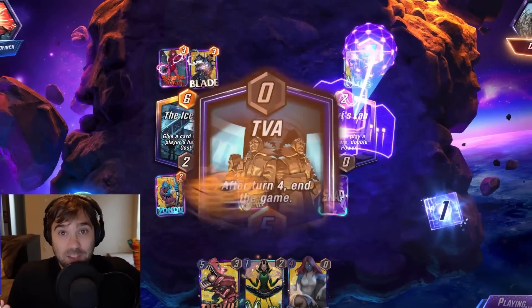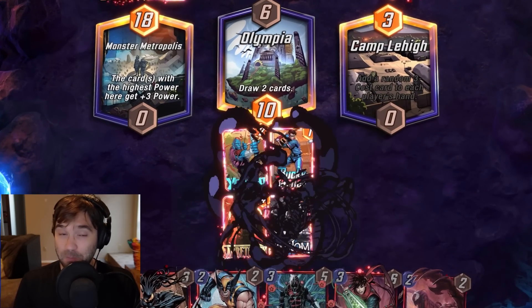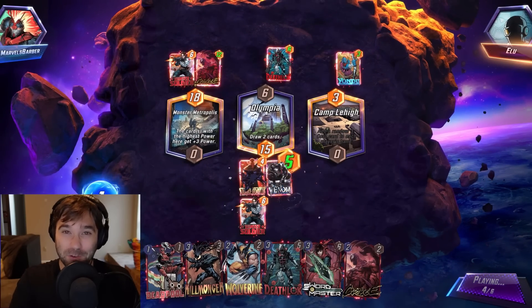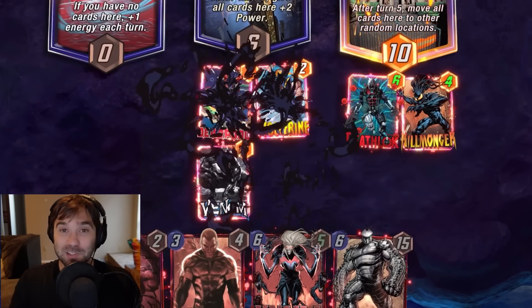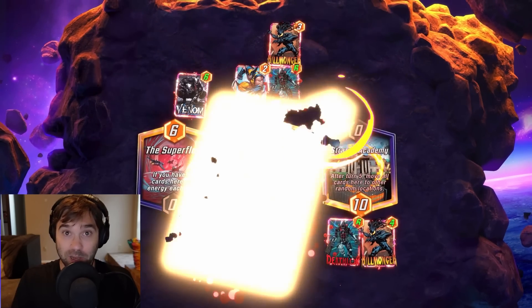Starting off with the celebration events that are running: we have Twitch drops, where you can watch up to 6 hours to earn 3 card variants and more between 8/22 and 8/29. They're also adding in another new login bonus, so every day of the week is going to be a new login bonus, including a premium mystery variant between 8/22 and 8/29. Make sure you are checking your daily missions and that new login bonus.